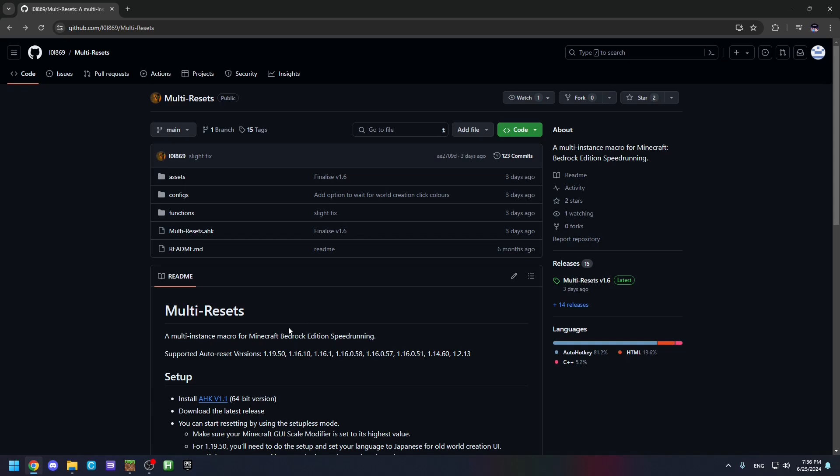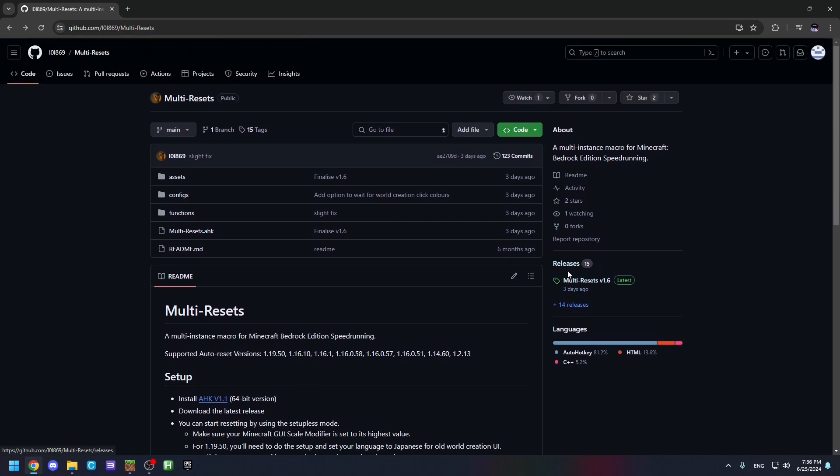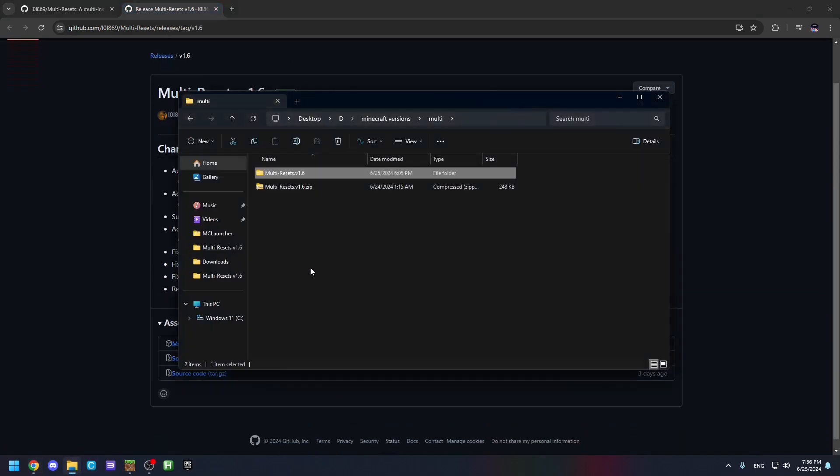Hello everyone, this is a multi-instance macro guide for Minecraft Bedrock Edition speedrunning. We're using multi-resets made by Lollit69. To start off, you need to install HK version 1.1 if you haven't already. After that, go to the latest release, which is version 1.6, and download it and extract the file.